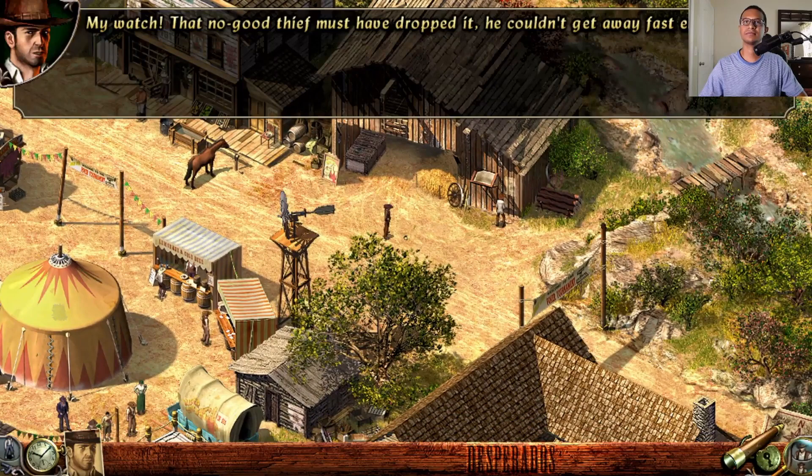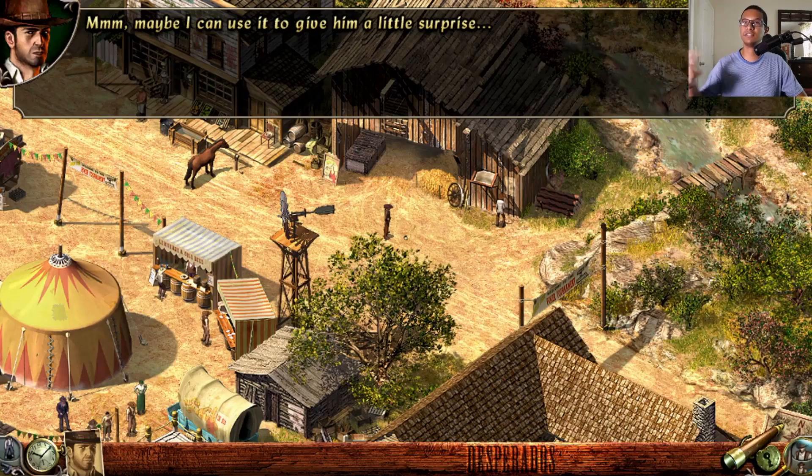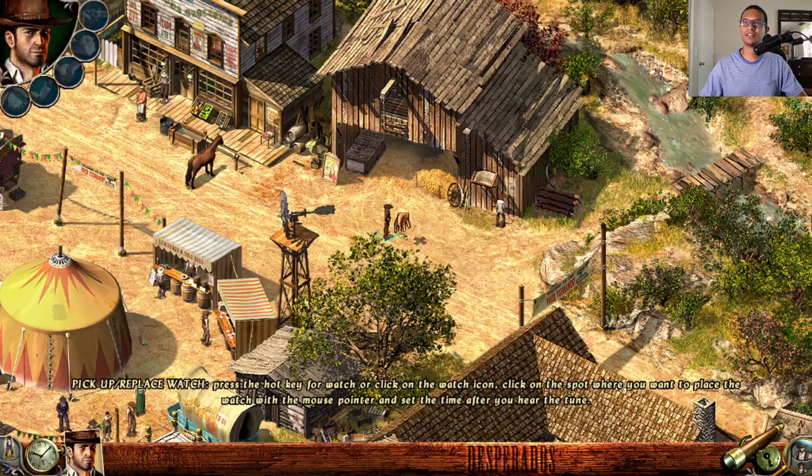On the way, John finds his watch on the ground — the thief must have dropped it while fleeing. John picks it up and checks if it still works. Press the L key to set it.